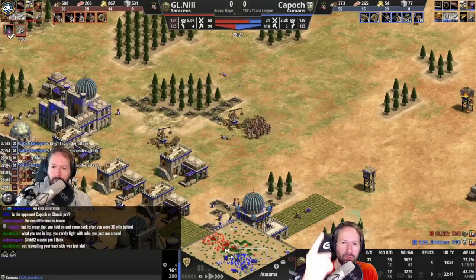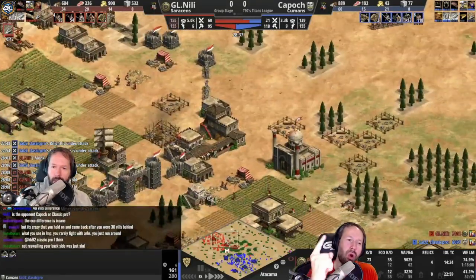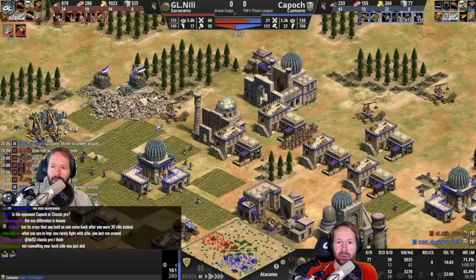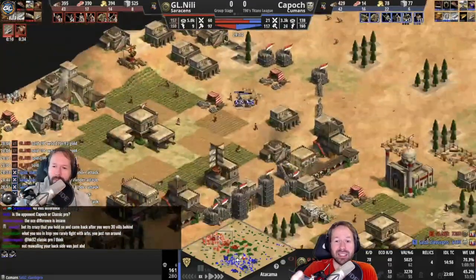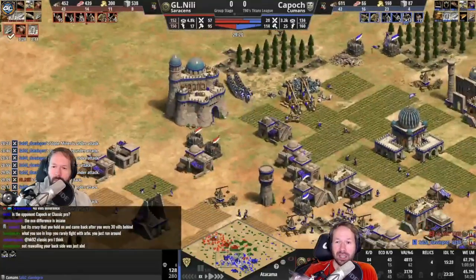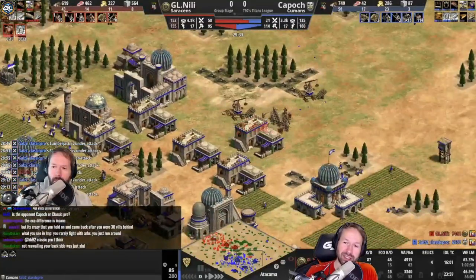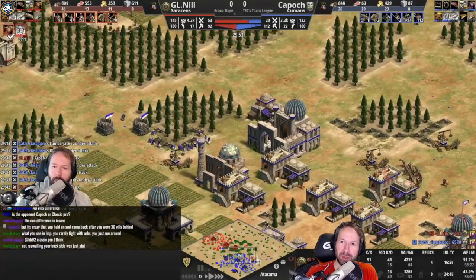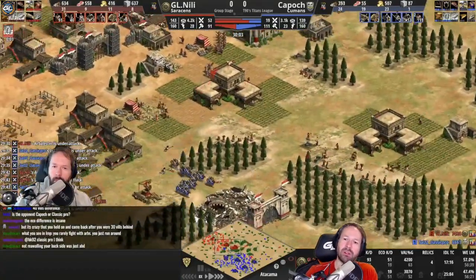Lesson number one for this week: re-wall my holes. If I had walls there once, that means I had those for a good reason, and you can see how much I lost there. No real good excuse to be made there — just re-wall after a wall is broken.